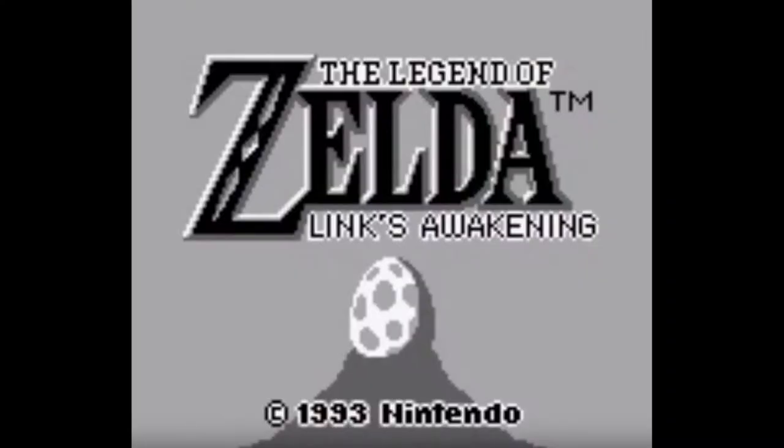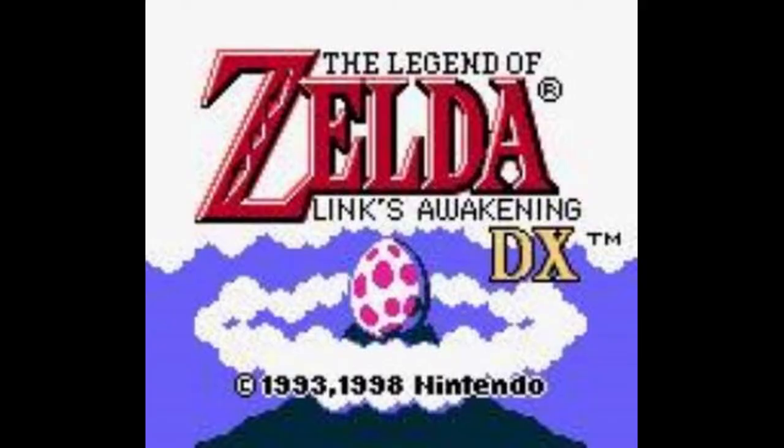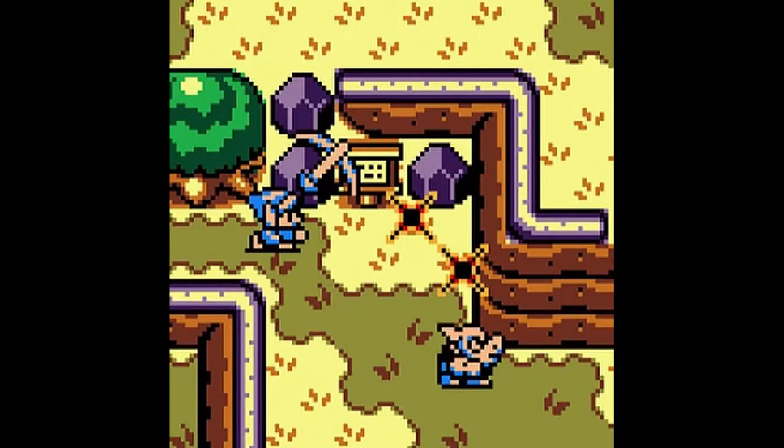First of all, what exactly is The Legend of Zelda: Link's Awakening? If you're unaware, this is the remake of an original Game Boy game released back in 1993. And it isn't even the first time the game was remade, because in 1998 a visual upgrade was released for the Game Boy Color called The Legend of Zelda: Link's Awakening DX.